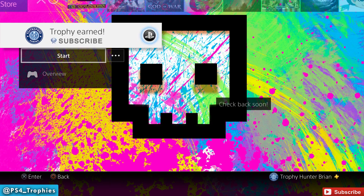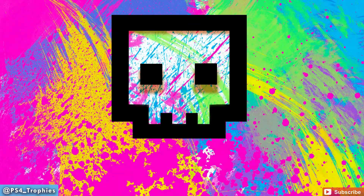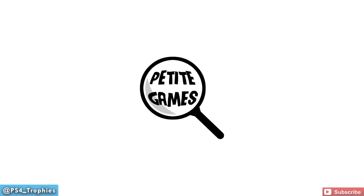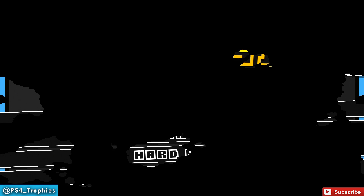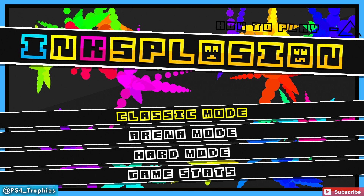Hello everyone, it's your friend Brian from PS4 Trophies. A new quick and easy platinum game came out on the PSN called Ink Explosion. It took me eight and a half minutes to get the platinum trophy and I'm going to throw the whole thing up here for you guys so you can see it. I certainly could have done it a lot quicker because I made a boneheaded mistake at one point, which I will show you.